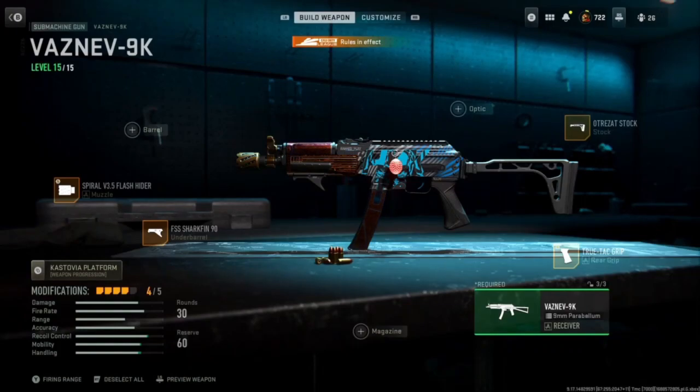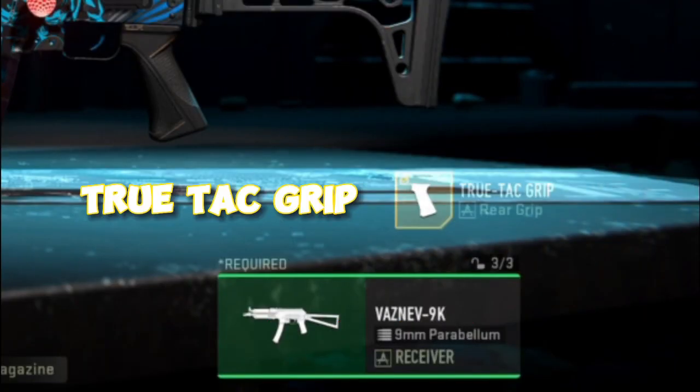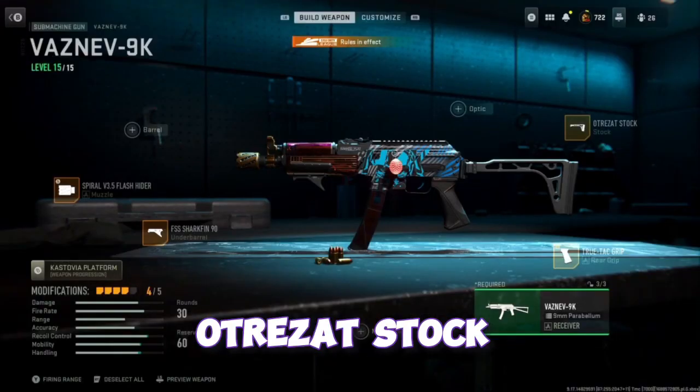What is up you guys, it's Poultry98 and in this video we go off, we go crazy with the Vaznam 9K. We use the Spiral V3.5 Flash Hider, the FSS Shark Fin 90, the True Tag Grip, and the UltraZot Stock.